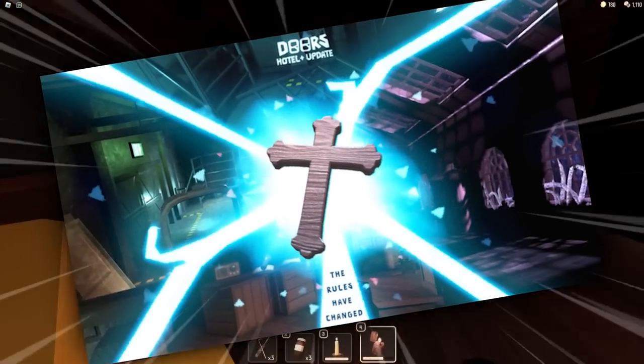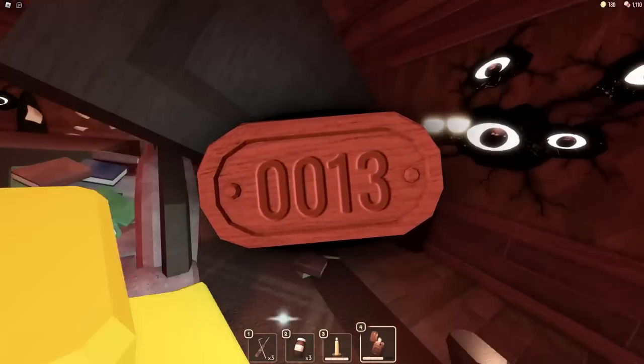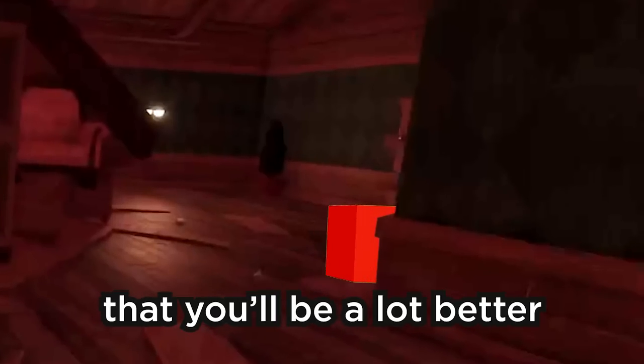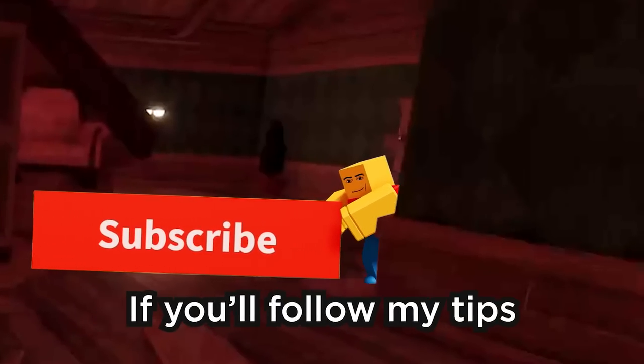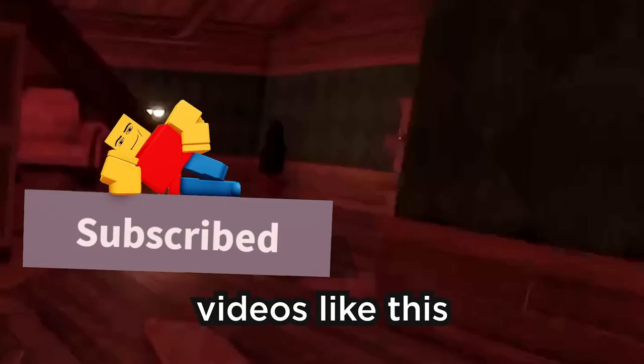These 4 tips in the new Doors update will make you forget about Dupe, and you will never need to count room numbers again to avoid him. So watch until the end, and I promise you that you will be a lot better Doors player if you follow my tips. Subscribe to my channel to see more amazing videos like this.